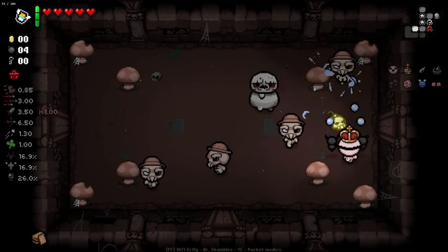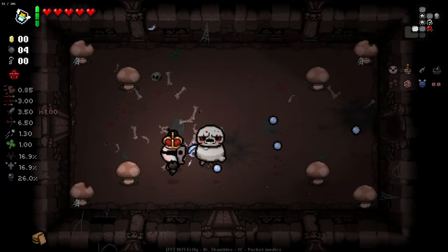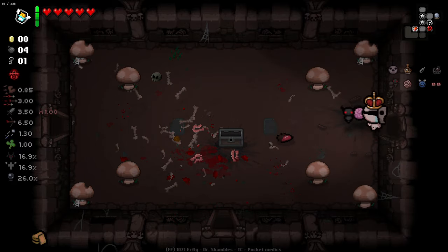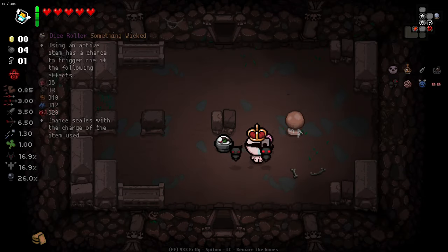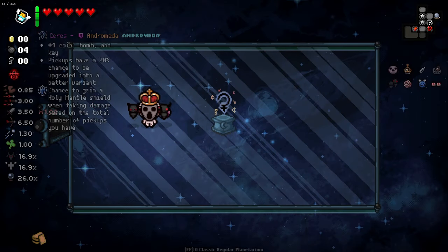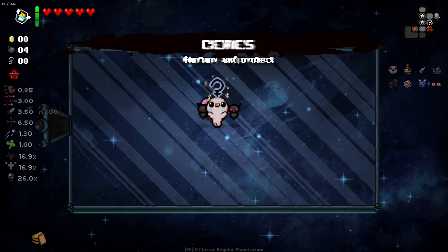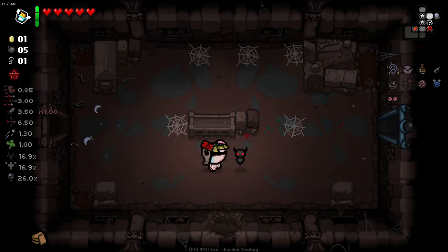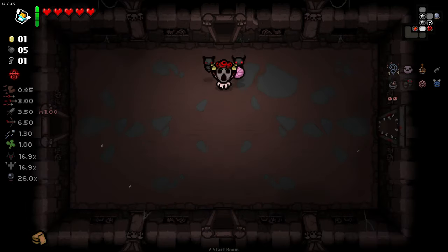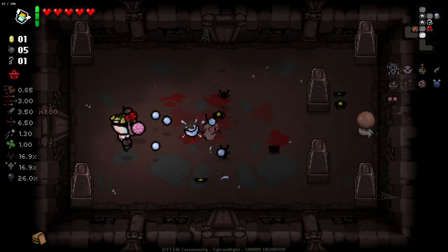Lots of Healy guys in this floor. Some fire rate and damage would go a long way here - Twisted Pair is obviously carrying us a little bit. There's a key - okay, Planetarium. I don't know how it's going to generate with Sacred Orb, if it'll end up being a Quality 4 item or not. It was Quality 3. Pickers have a 20% chance to be upgraded to the better version, chance to gain Holy Mantle when taking damage. Pretty good - fairly defensive but also utility as well. It also gives us plus one of everything, so we've got another key now, and a 20% chance to get double the keys, which is going to help with our key problem.